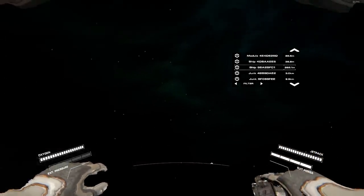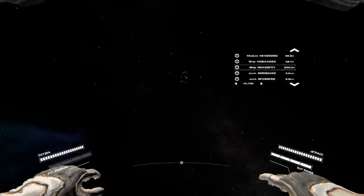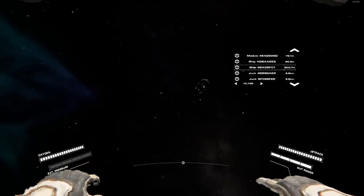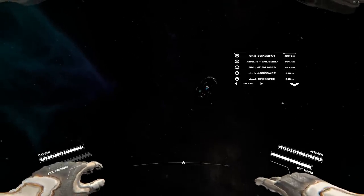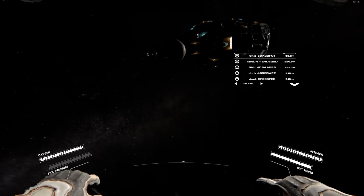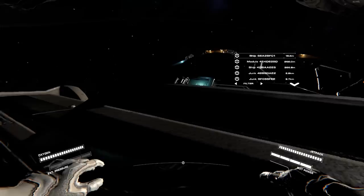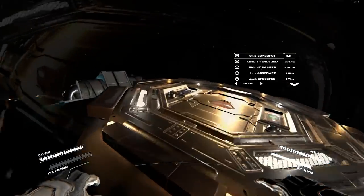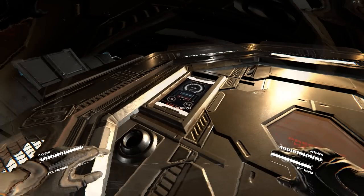I'll press K to bring up the map and scroll to find the ship — there it is. The ship can sometimes be a little hard to find; sometimes it's right outside your door, other times you have to look around a bit, but it'll never be super far — within about 500 meters of your starting module assuming you get out and take care of everything right when you first spawn. Be careful not to come in too hard — you can actually kill yourself if you hit too hard.